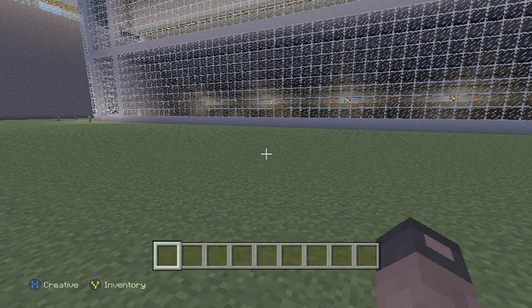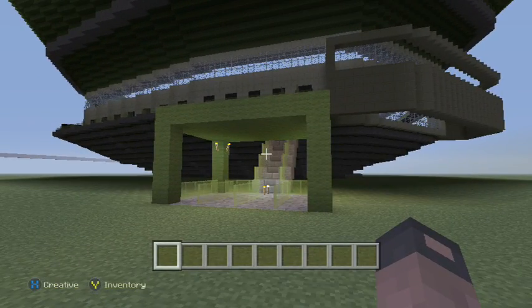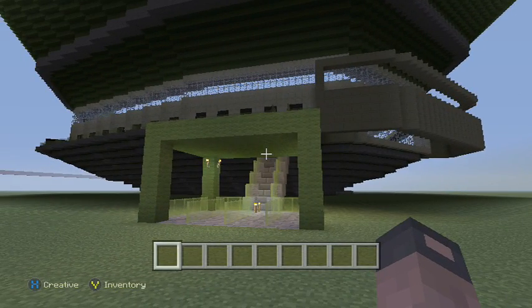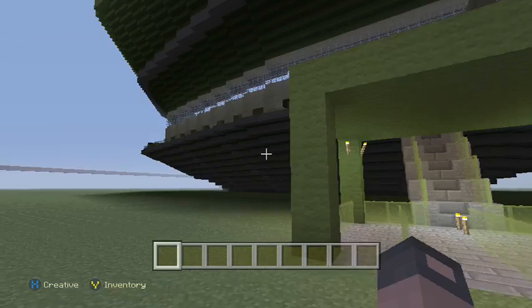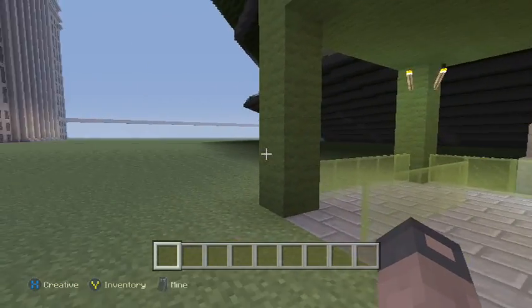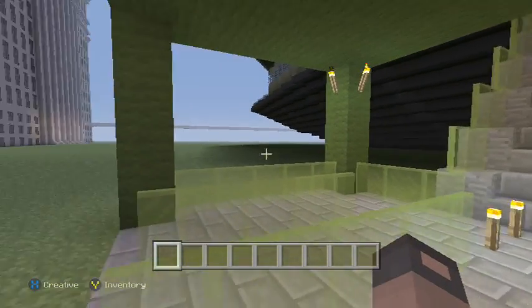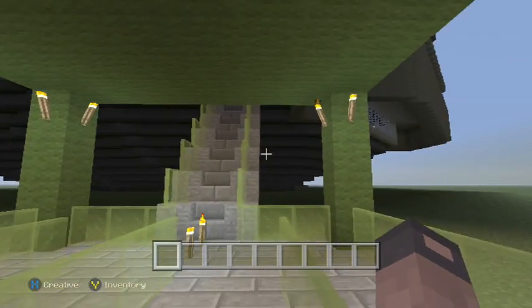We're here at my replica of Angel Stadium. It obviously doesn't look like that on the outside anymore - a year and a half ago my save disappeared and I had to go to a backup which had pretty much nothing done on the seats or the stadium. So it's not finished on the outside, and the inside isn't as finished as it should be - it doesn't have the scoreboards or the light towers anymore. I took pictures throughout the build though, so I'm not completely lost.